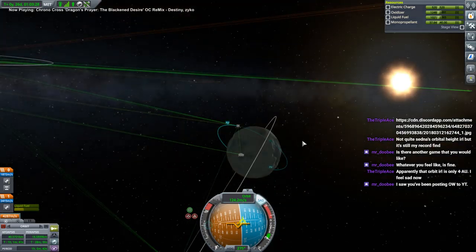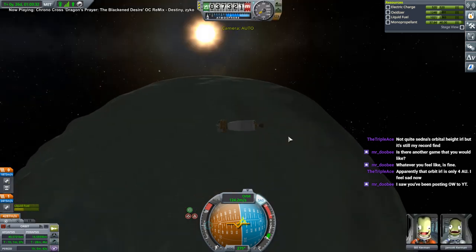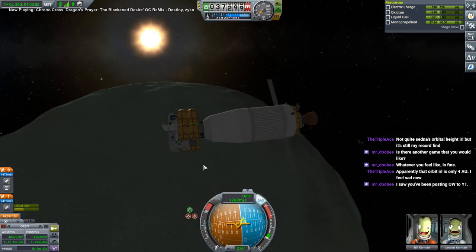Actually our base is right here, but Minmus rotates quite quickly, so — not a big deal. Alright, all this stuff is fueled up.